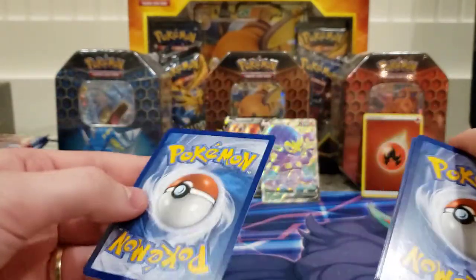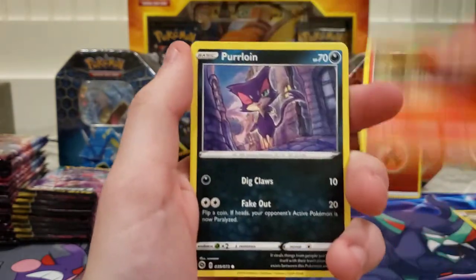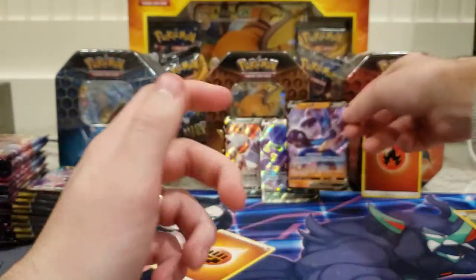For the back we got water energy, fighting, Road on bike, Sharpedo, Roly-Coly, Purloin, Scraggy, Pokemon Center reverse, and the Lucario V.